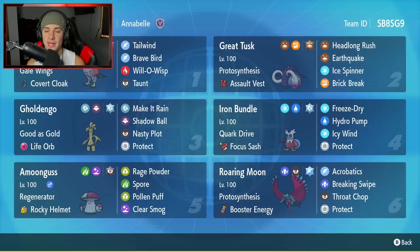Great Tusk is going to be our second Pokemon and I've been loving Great Tusk. Just super good all around, bulky and great physical attacker. It's got Protosynthesis as its ability, Assault Vest as item. Headlong Rush, Earthquake, Ice Spinner for coverage and to break terrain, and then Brick Break for stab and to break screens. Really loving this Pokemon, really good at controlling the battle.